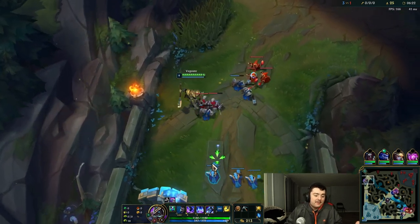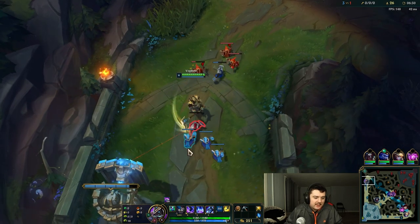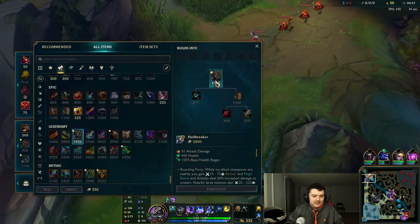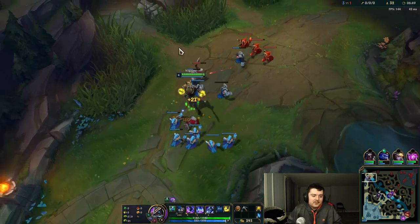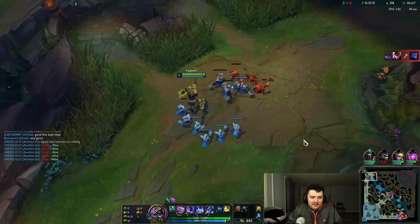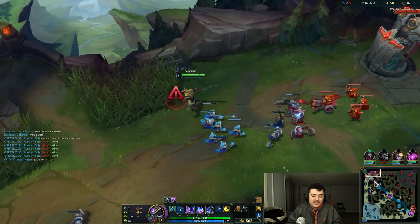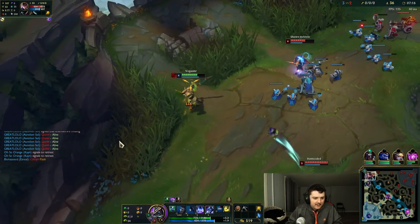Hullbreaker is going to be our first item because it helps you destroy turrets — it's fantastic on Nasus and a lot of other top lane tanks. What we're going to be doing this game is called split pushing, which is essentially after the laning phase when teams start to group up. You don't want to group up with your team because this item gives you bonuses when you're alone — extra magic resist, extra armor, and more damage to turrets when your team aren't near you. When Quinn's in the mid lane or across the map, we want to be destroying turrets, and that will win us the game.